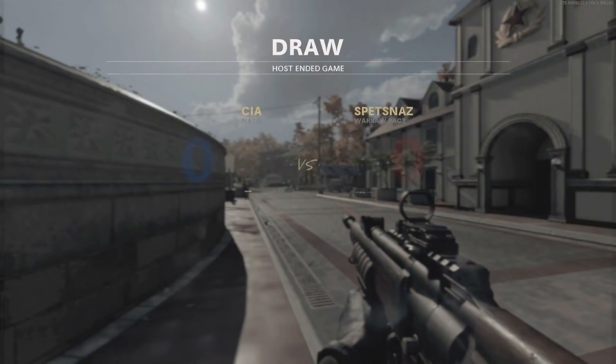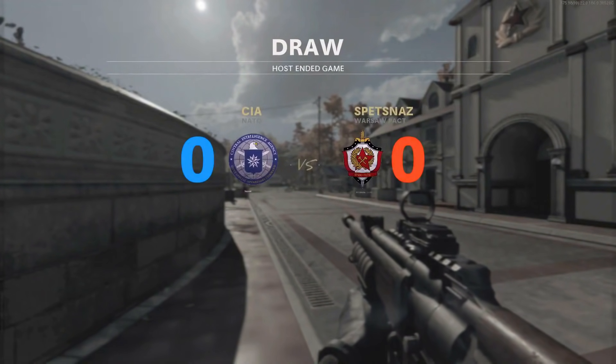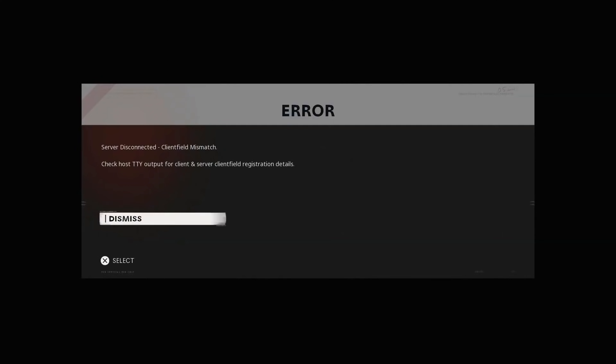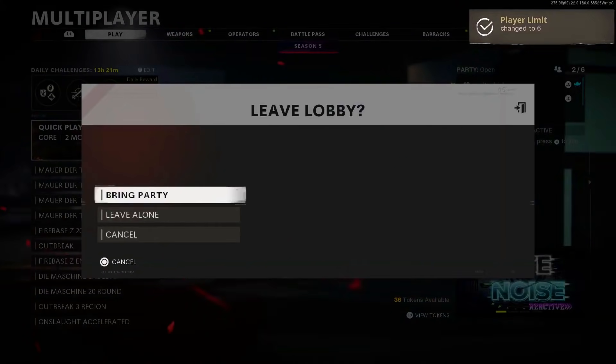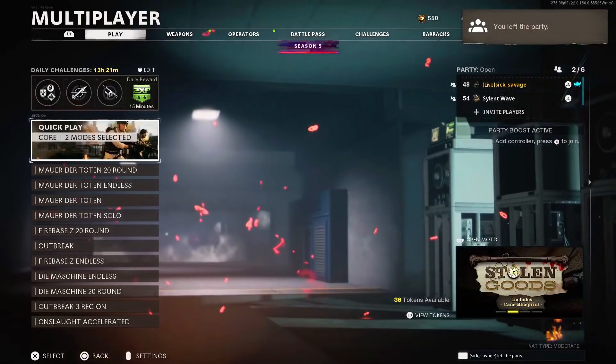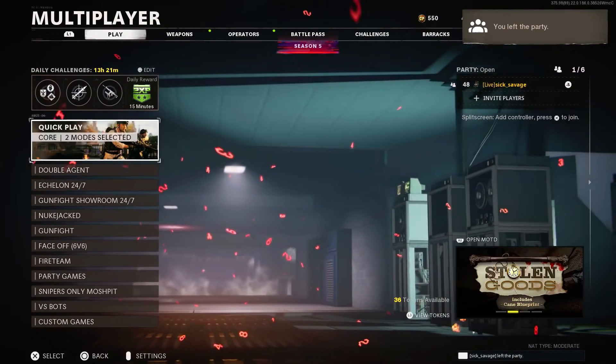If your friend gets disconnected, just wait until he gets the error code and accept it. When you guys get here you should have the zombies modes in multiplayer, and all you want to do is leave alone and go into multiplayer.